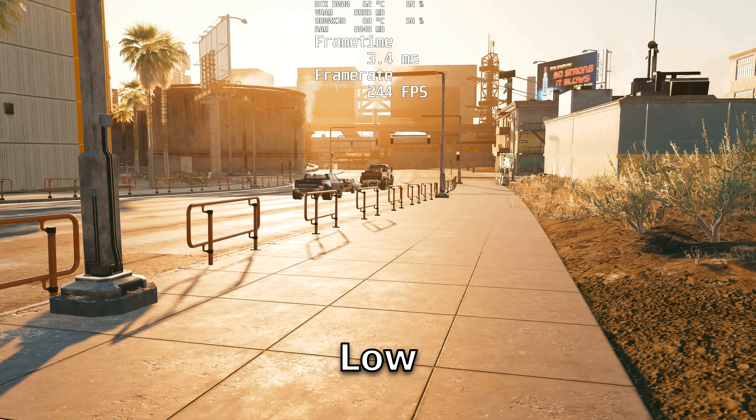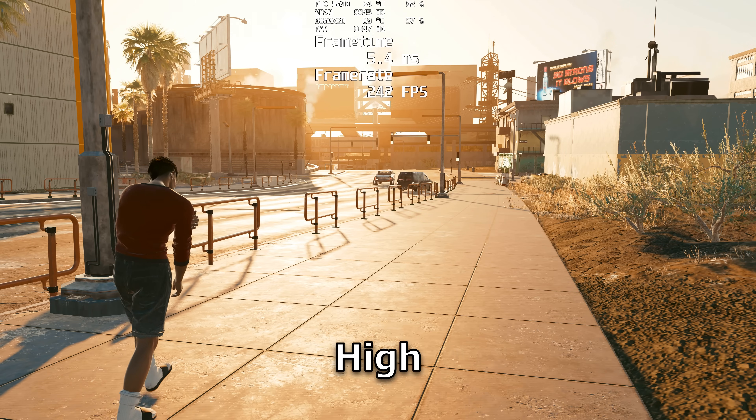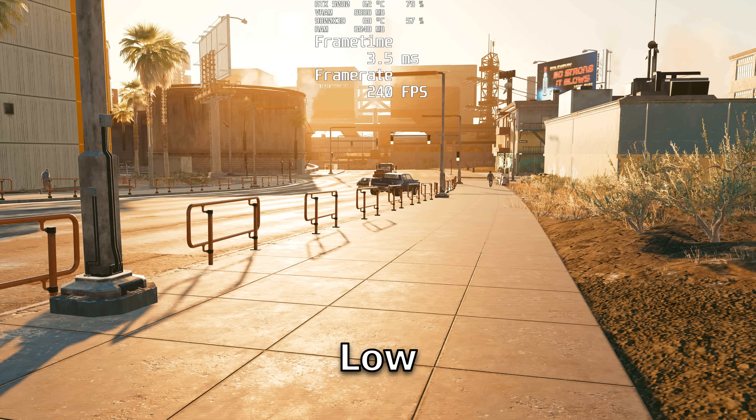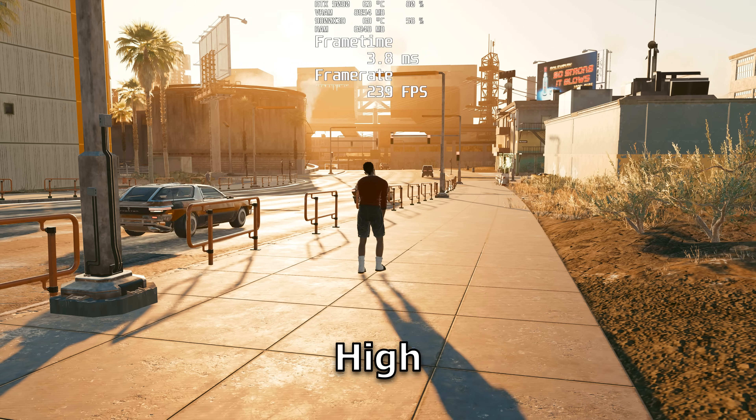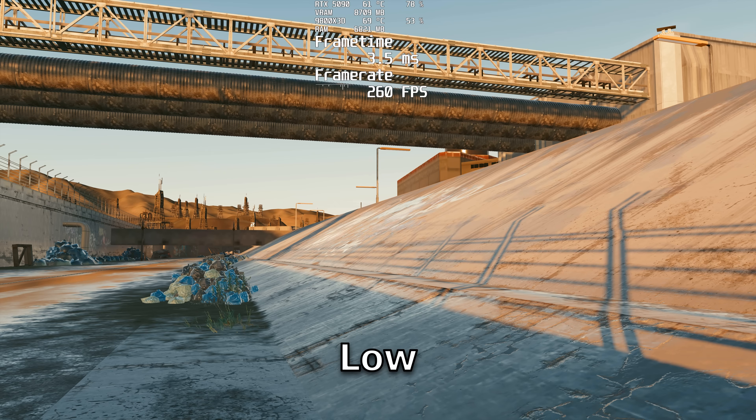Cascaded shadow range increases the distance in which shadows on things like railings and fences appear. On low it barely shows up, and the higher you go the further the shadows are cast. Cascaded shadow resolution will take those cascaded shadows and increase their resolution, making them look sharper. I'm not sure if this is super necessary because the shadows are kind of hard to see in the first place.